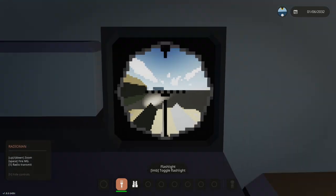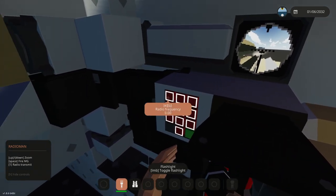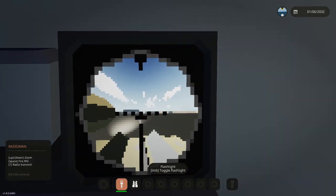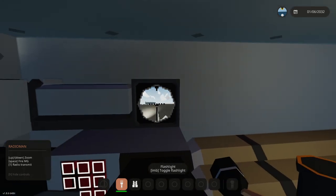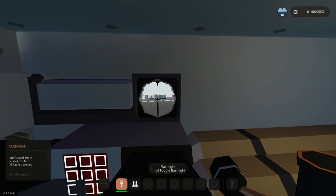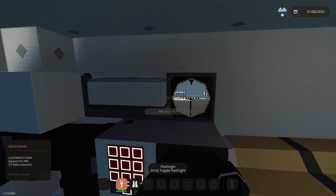I found how you use the machine gun — it's the radio man's seat back here. We can set a radio frequency right there, and this actually controls the gun on that, which is weird. But we can actually zoom in and then shoot. Oh nice — that is more effective than I thought.